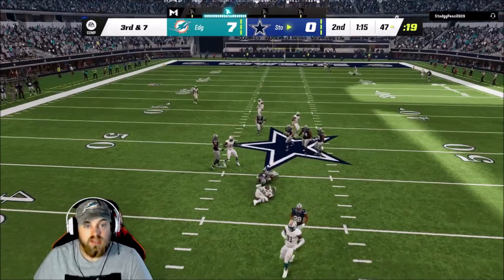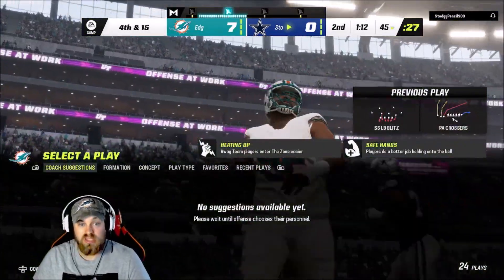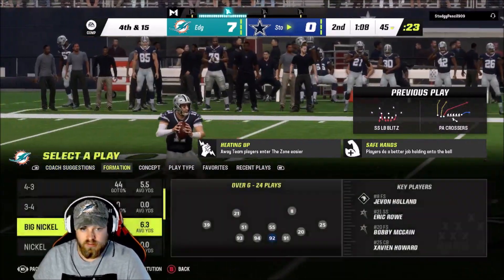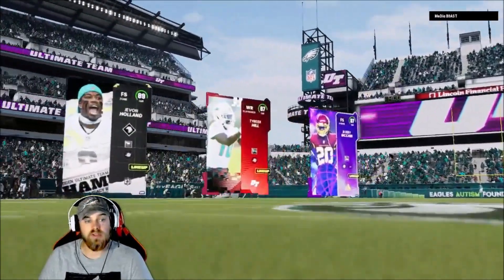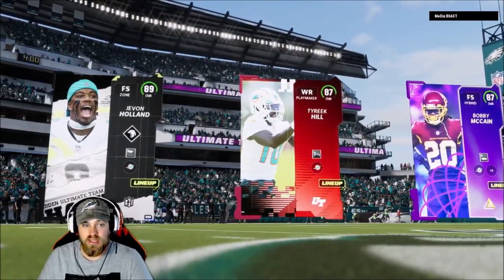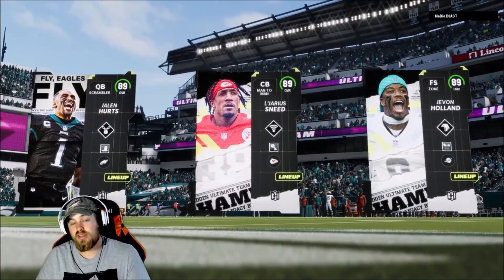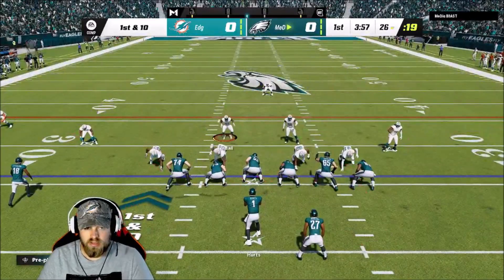The D-line got two sacks and a tackle for a loss — one guy is single-handedly destroying this man's offensive line. Loading into game number two: our top three stays the same. The opponent has Jalen Hurts and Jarius Nailor — Javon Holland tops the matchup. This guy has a god squad, but let's get a dub anyway.